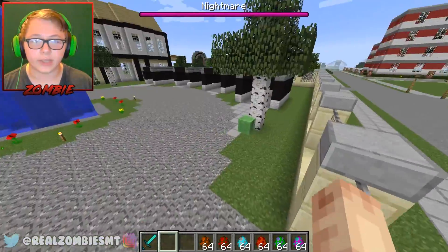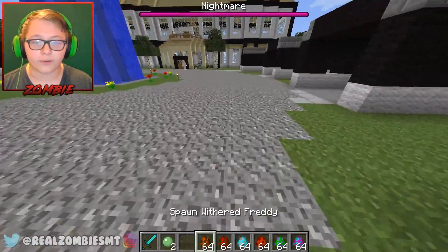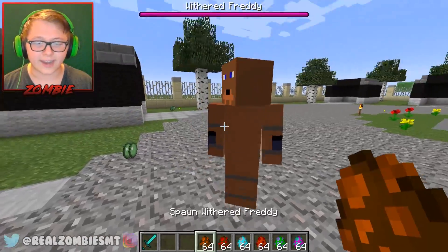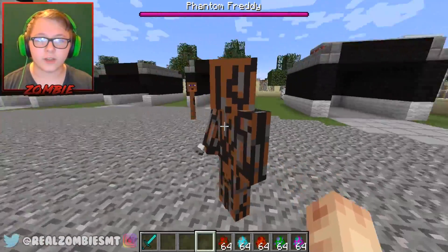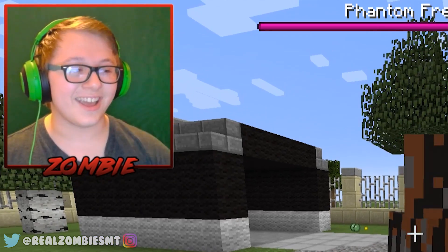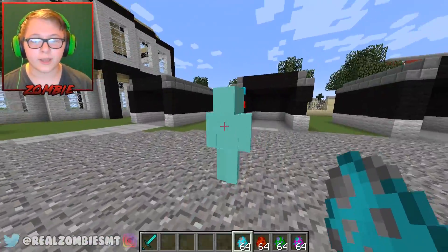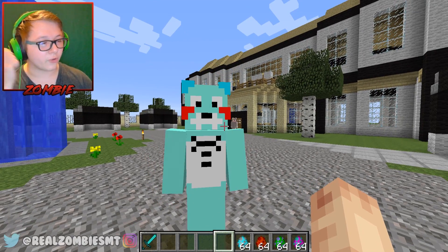Moving on, we've got Withered Freddie — instead of regular Freddie this time, we got Withered Freddie who looks the exact same. Then we've got Phantom Freddie — you are something. That's Phantom Freddie. Then we have Toy Bonnie. How you doing, Toy Bonnie? You kind of look like Freddie a little bit except you're all blue instead of brown.